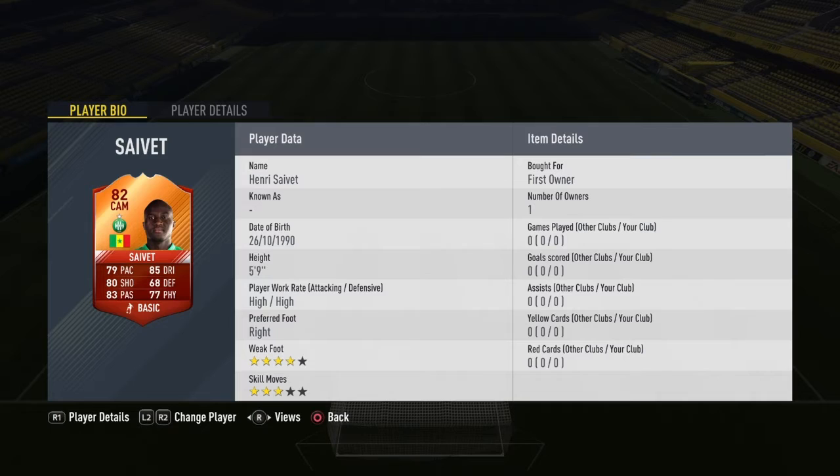I've just packed him in a 5k pack — it was so lucky to pack him. He goes for about 30k at the moment. I'm not going to sell him yet; I'll probably sell him after I play a few games with him. But maybe if he's that good, I'll have to keep him. As you can see there, it does say first owner. He does have some fantastic stats, shame he doesn't have 4-star skill moves.